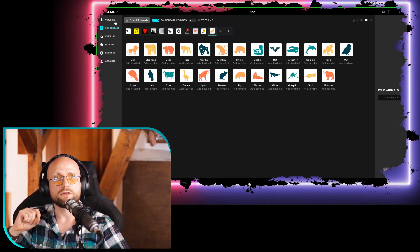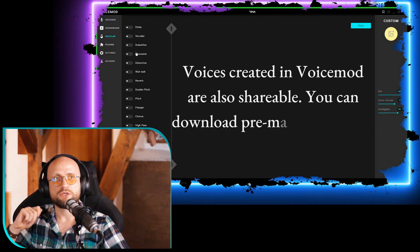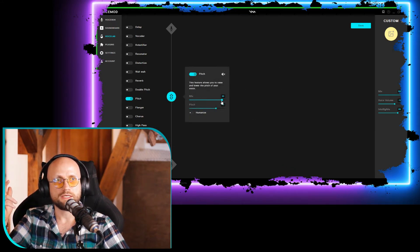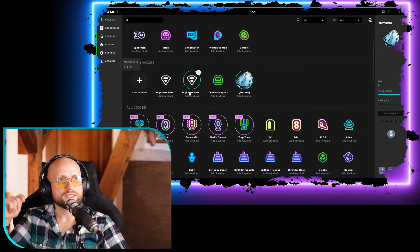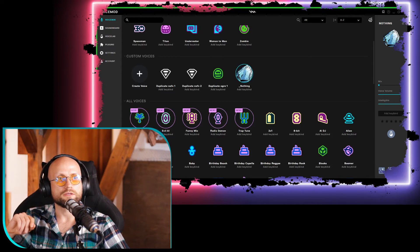You also have the Voice Lab, where you create your own voices and save them as presets. For example, if I wanted to change the pitch of my voice I could go to pitch, change it as needed, and the 'Human Eyes' option supposedly makes the voice sound a little bit better. I'm not going to save this because I don't usually use custom-made voices — I don't have time to work with all the Voice Lab settings — but the option is there for you.